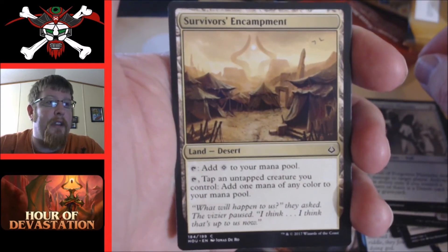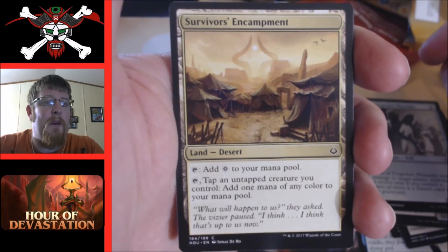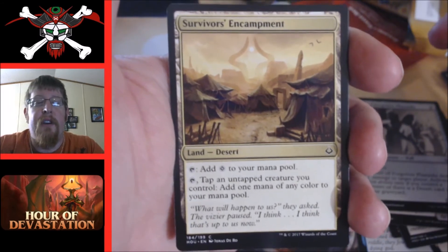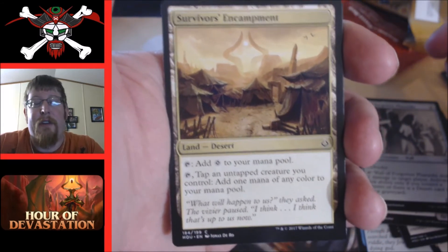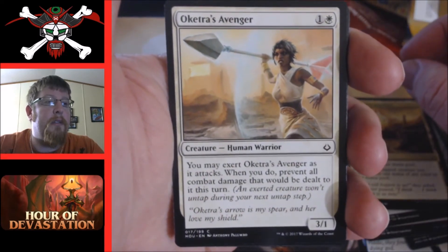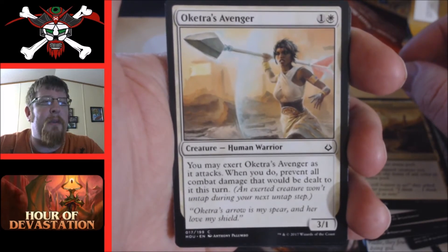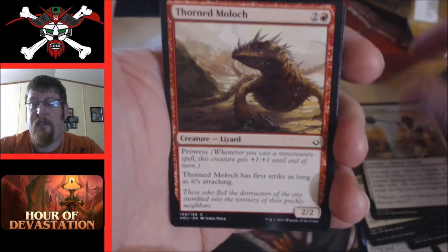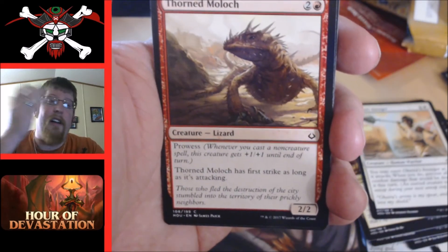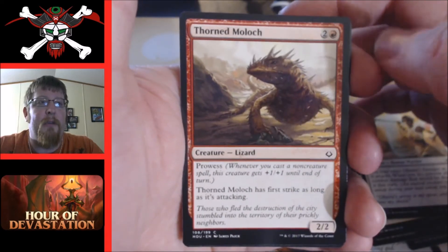Survivor's Encampment — tap it for colorless, or tap an untapped creature you control to add one mana of any color. In sealed not bad — I don't like tapping down my own creatures, but if I needed mana fixing going three colors this might be worth it. Oketra's Avenger — one and a white, you may exert it; when you do, prevent all combat damage that would be dealt to it this turn. I apologize — I'm wiping my eyes, it's almost two in the morning.